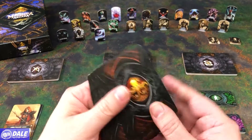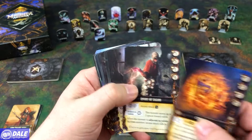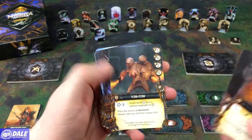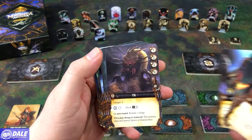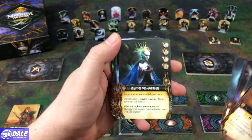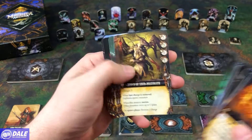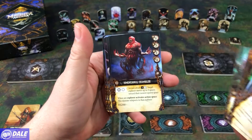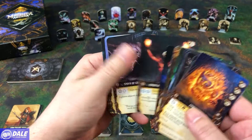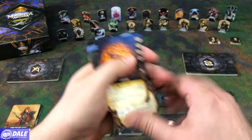Then for our monsters. Got some level ones — Envoy of Dagon, some spiders, a whole bunch of names I can't pronounce, evil cats, got an envoy there, hunting horror. Some level 2s and our level 3 monsters. And a couple level 4s. Nasty beasts.